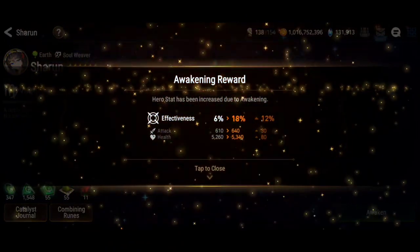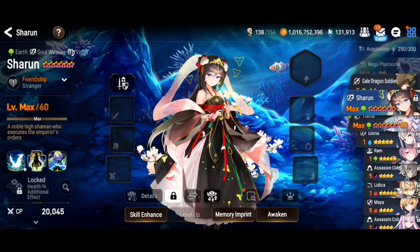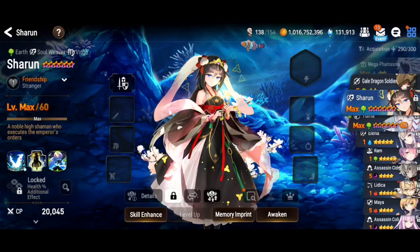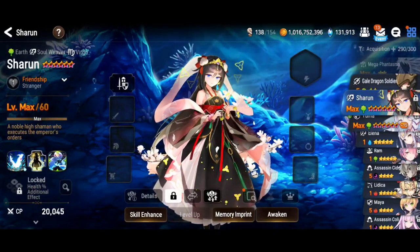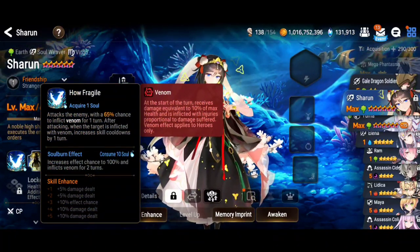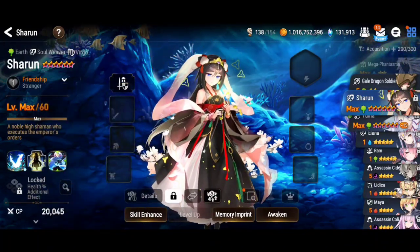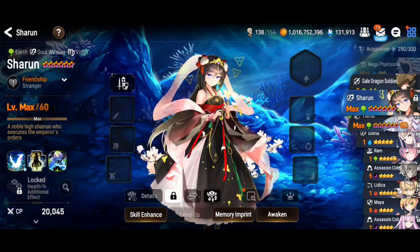Sharun — the way I'm gonna be using her is a very tanky team, turn two. Take all the damage coming my way and just retaliate. I'm thinking Sharun on counter set could be really nice because of her skill 1 with the Venom and skill cooldown increase. It could be quite deadly. Now that we have her awakened, it's time for the skill up.